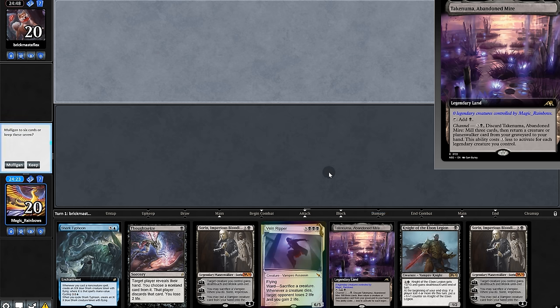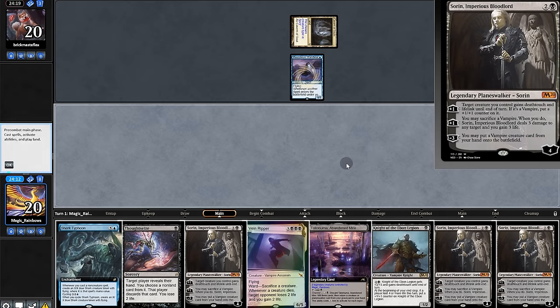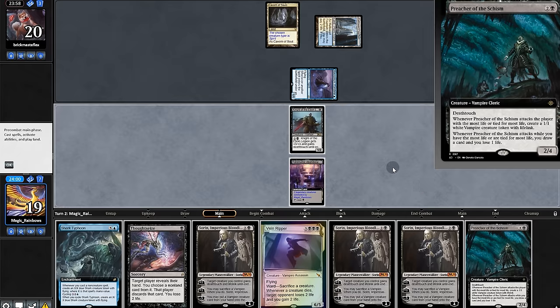Now it's on to the next ranking. Opening hand could be really good if we just draw one more land, so we're gonna keep. Our opponent is a Spirit deck — that's not a land, okay. Play Knight — we pick one.